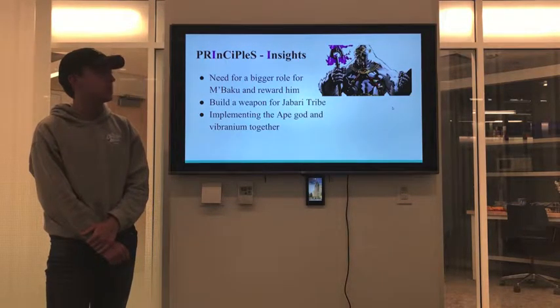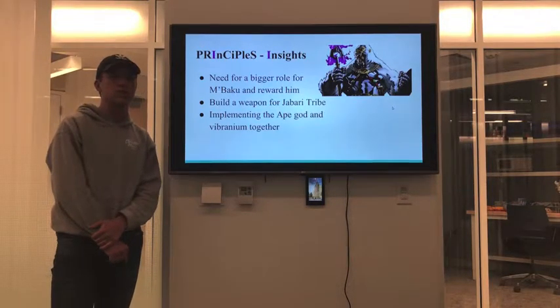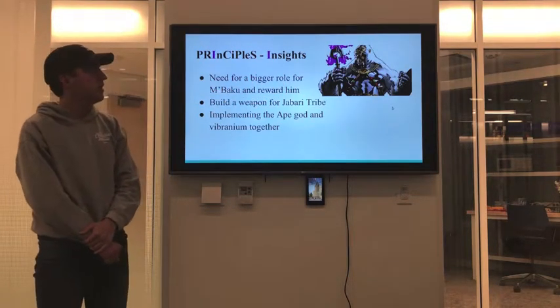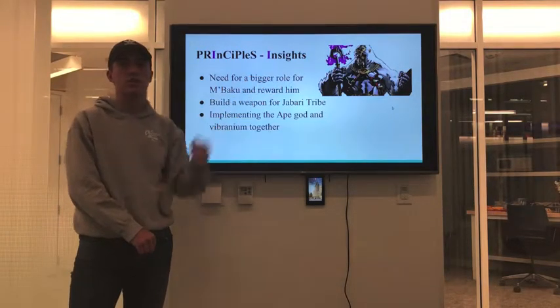We used inspiration from the comics as well. M'Baku's comic counterpart — his name is Mane — wears the skull of a gorilla that he killed. That's actually how he got his powers, by eating its heart. We also used the purple aura from his comic weapon in our initial concept.